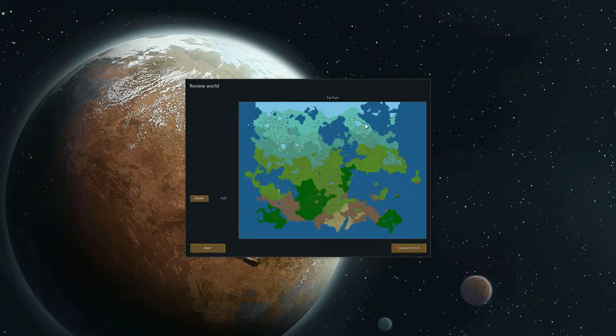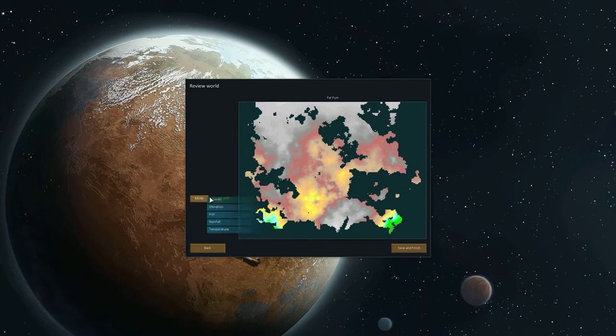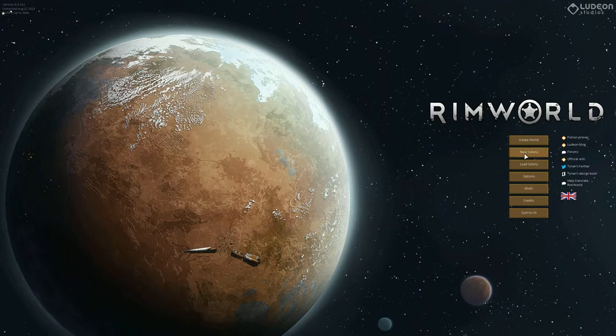It doesn't really matter because it generates a huge world — you will see, just in a second. There's a world called Far From. Here you can see different modes — that should remind you of Dwarf Fortress. Different biomes, biomes only, elevation, rainfall, temperature. Yeah, it's cold in the north and hot in the south. It looks like North America somehow, like Hudson's Bay — North American prehistoric time. Now we can create a new colony.